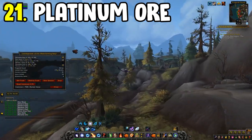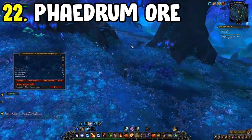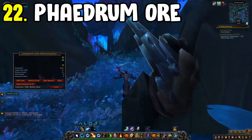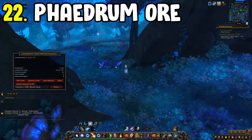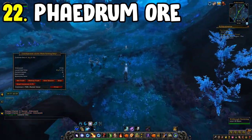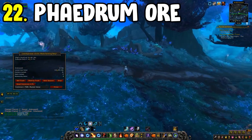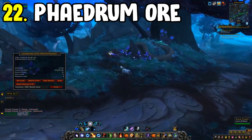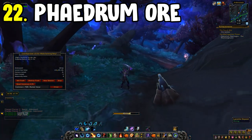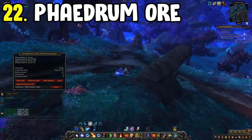Number twenty-two is the Phaedrum Ore farm in Ardenweald. This can also be done as a multi-farm alongside Vigil's Torch. Phaedrum Ore doesn't sell for the highest amount of gold, but it's reliable. If you want fast sales, current content is always king — Phaedrum Ore delivers a high sell rate with a moderately decent gold per hour.